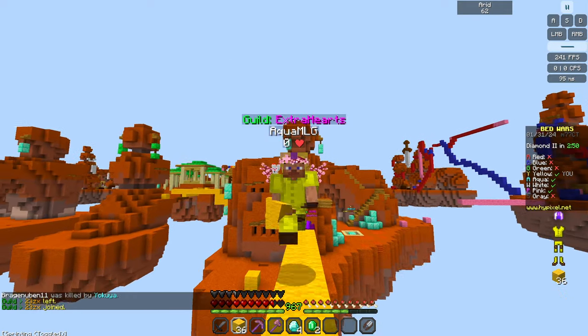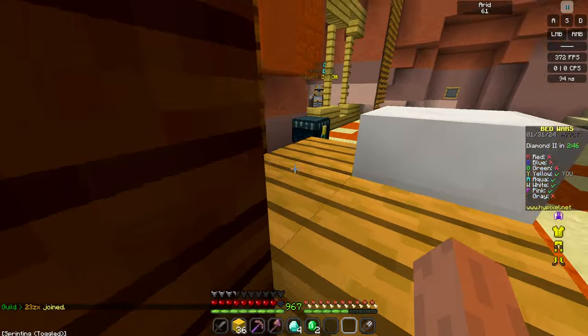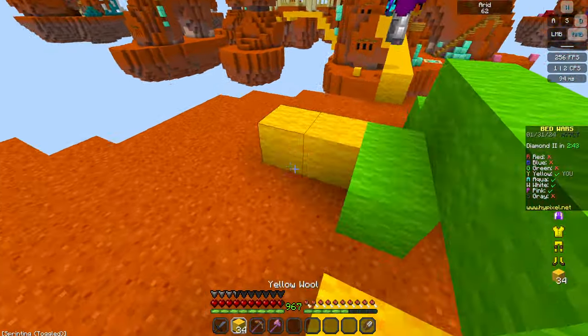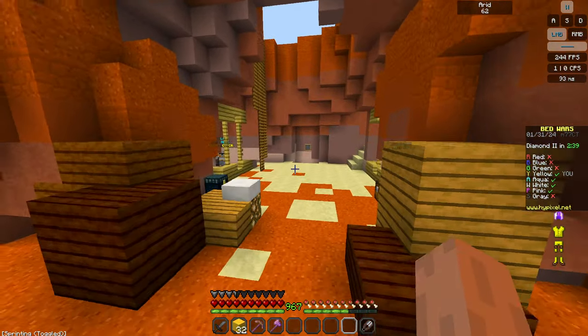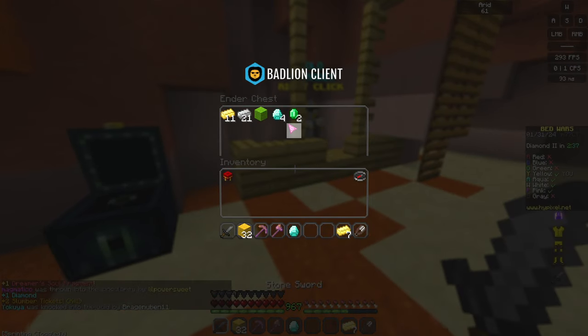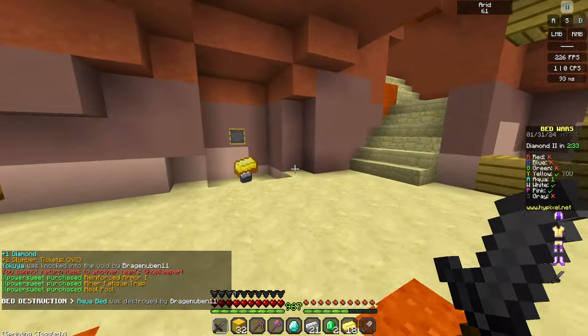They knew what I was doing. I'm going to put my stuff in the ender chest because I feel like they're going to skip me or try and kill me, and I don't want to lose that stuff. Okay, well I got them — cool, that was insanely crazy. Anyway, I'll buy protection on that and that.